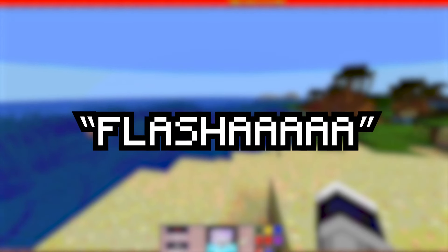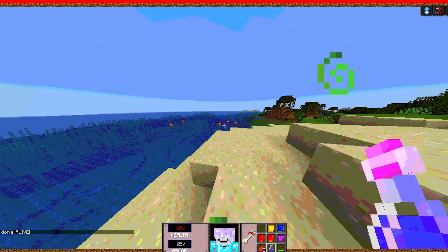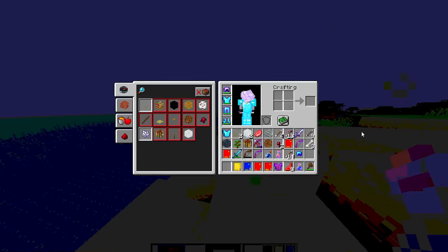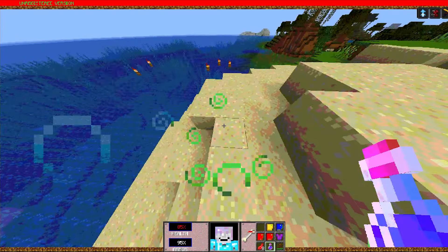What is 'flashaaaaa'? F-L-A-S-H-A-A-A-A-A. What effects do I have? I want to see my effects: jump boost, speed, and haste. That's interesting.